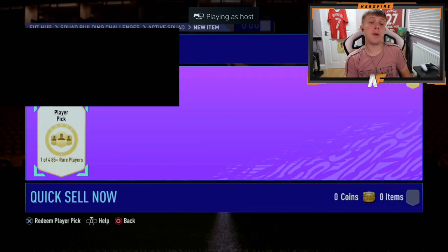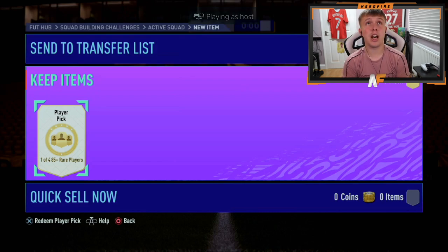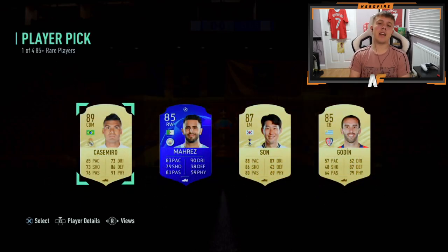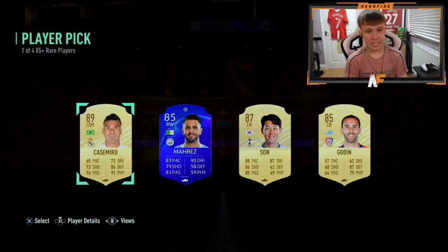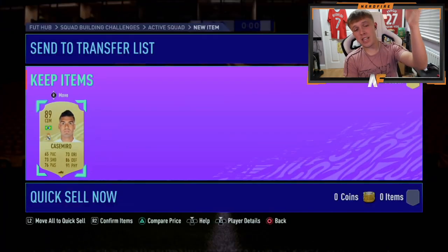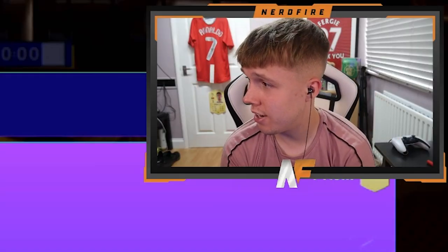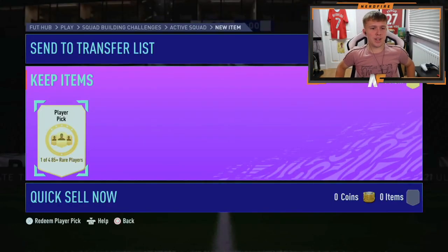Shout out to CBMZ — we've got another player pick. Hopefully it's a Summer Stars from Team Two, that's what we're hoping for. EA please... oh my days. I don't think we saw any from last time either. Casemiro — I mean, he's not bad in terms of rating but not great, I can't lie.